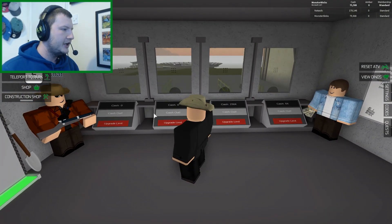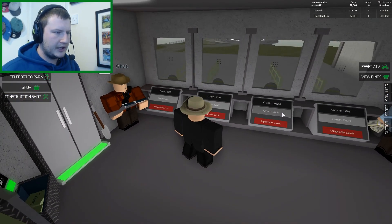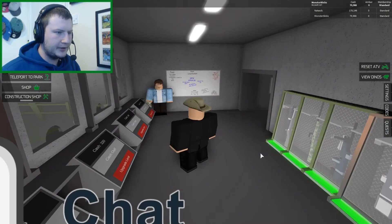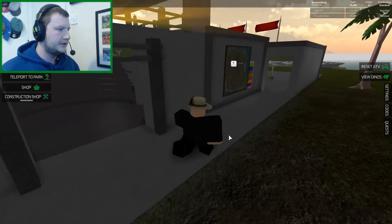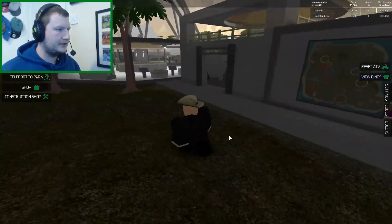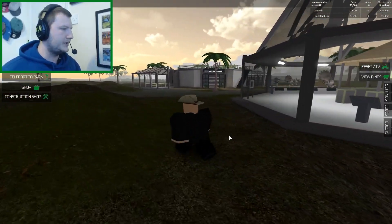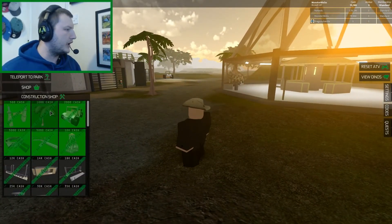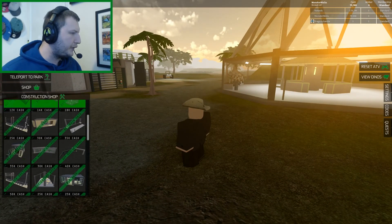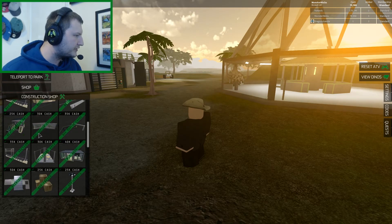We got some nice cash here, look at all this cash — top dollar stuff. Why can't I click on that? Click on it now, there we go. Let's go outside and carry on building a few things. Here's our park so far, I must admit it looks beautiful. Let's build some more cages — a fence section... I just want some dinosaur cages.